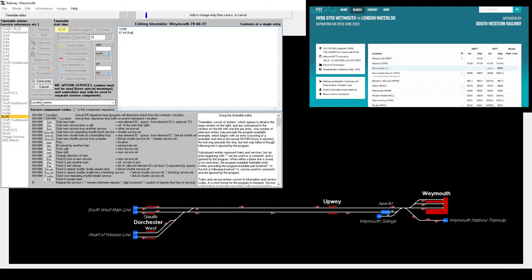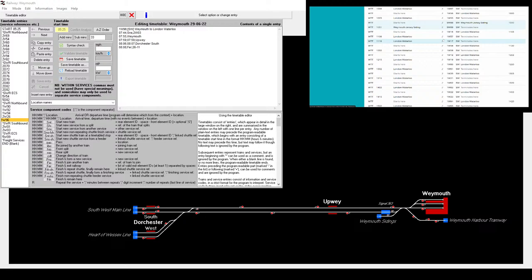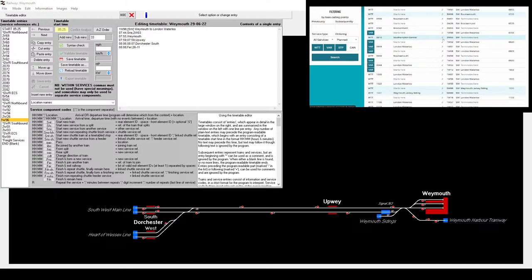So 7:44 start new service. This is 1 Whiskey 96, starting from 2 Whiskey 03. This is a Weymouth to London Waterloo service. 7:55 out of Weymouth, 7:59 at Upway, 8:06 to 8:07 at Dorchester South, 8:08 we leave the railway. But in reality, setting up these services is rather boring, and there's more of them than I thought - I thought it was only an hourly service, but there are two an hour.